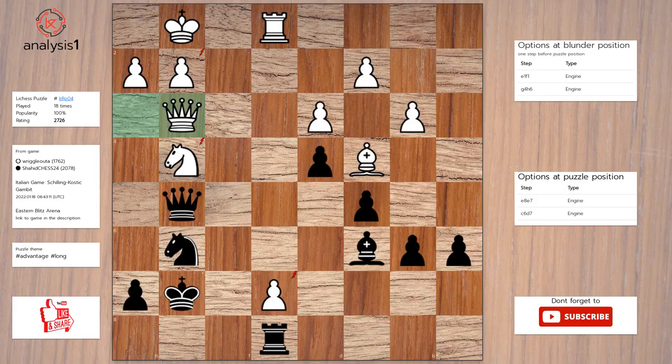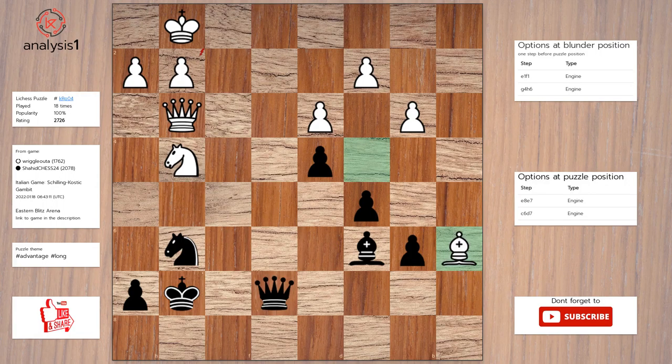Next puzzle. Here are threats in puzzle position: rook takes pawn, bishop takes pawn, knight takes pawn, queen takes pawn, queen takes knight. Here are the checks: queen to e3, check. Here is the solution: rook takes pawn. Rook takes rook, check. Queen takes rook. Bishop takes pawn. H5.